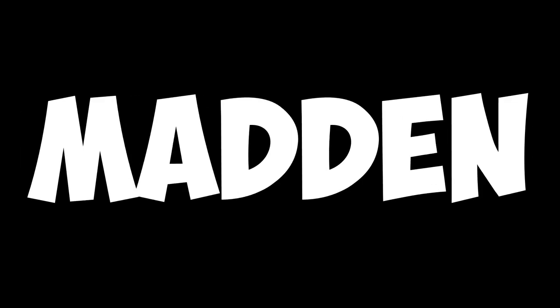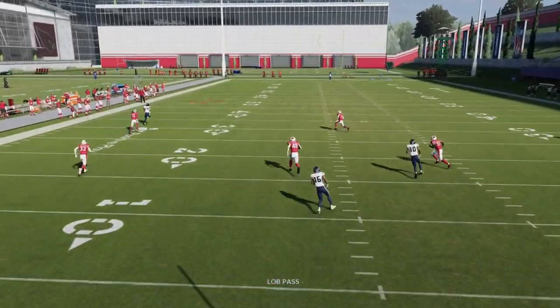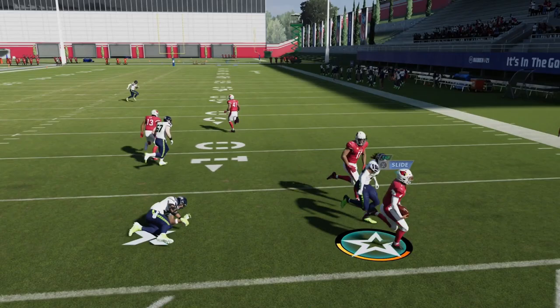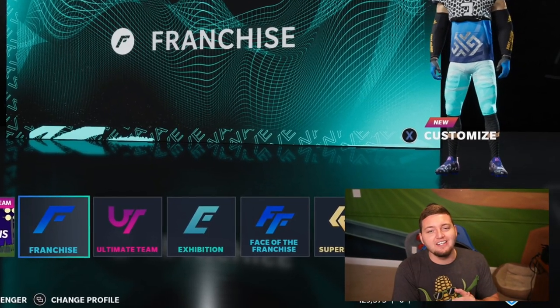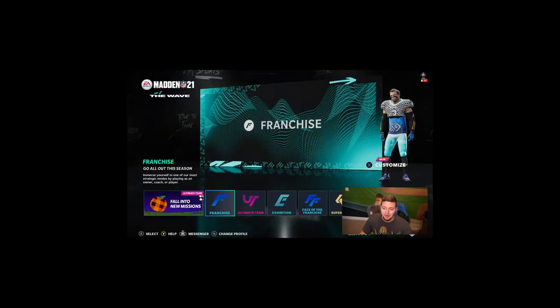In today's Pointless Madden Challenge video, we see if Russell Wilson can throw five 99-yard touchdown passes to DK Metcalf before Kyler Murray can scramble for a 99-yard touchdown. Thanks to Madden Science, you can finally get an answer to this question, because I know every single one of you can't sleep at night not knowing the answer.